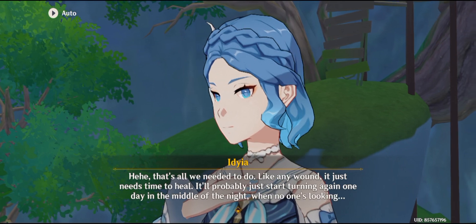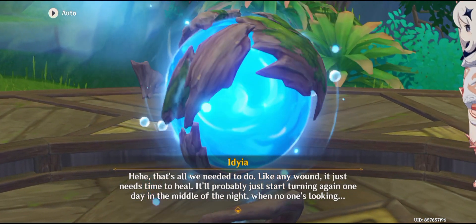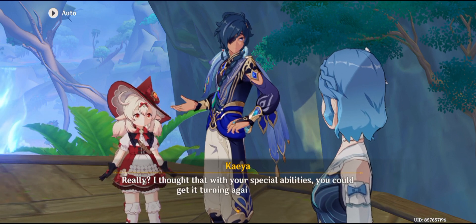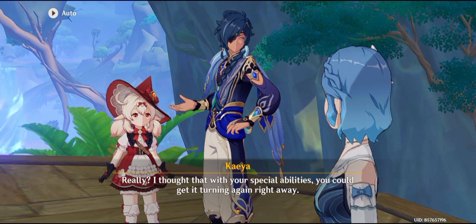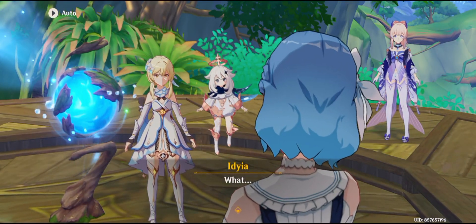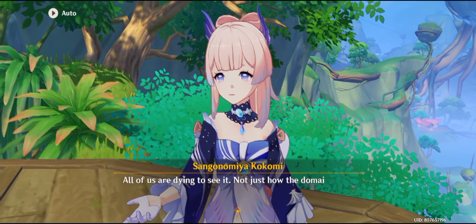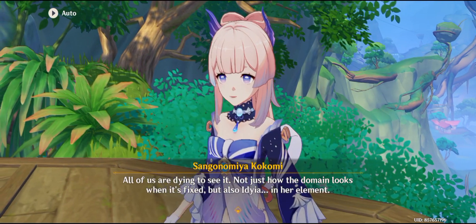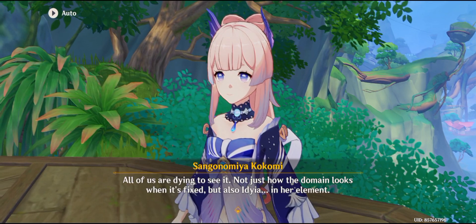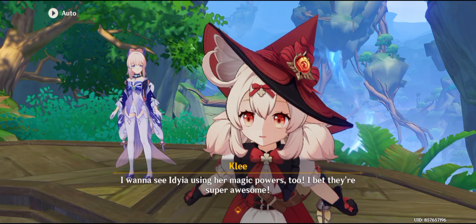Like any wound, it just needs time to heal. It'll probably just start turning again one day in the middle of the night when no one's looking. Really? I thought that with your special abilities you could get it turning again right away. All of us are dying to see it — not just how the domain looks when it's fixed, but also Edea and her element. I want to see Edea using her magic powers too! I bet they're super awesome!